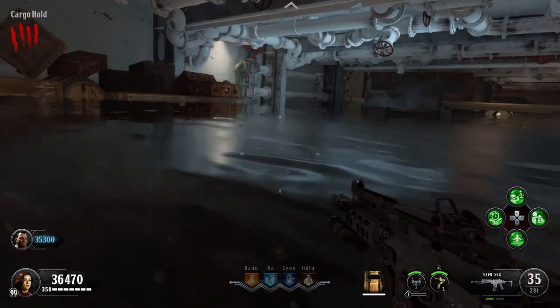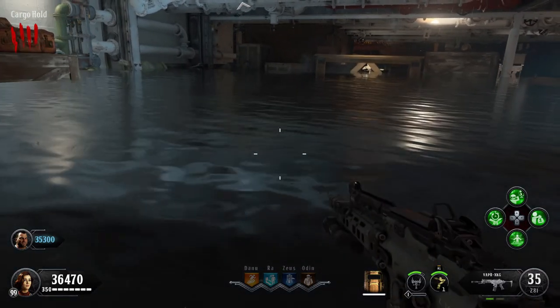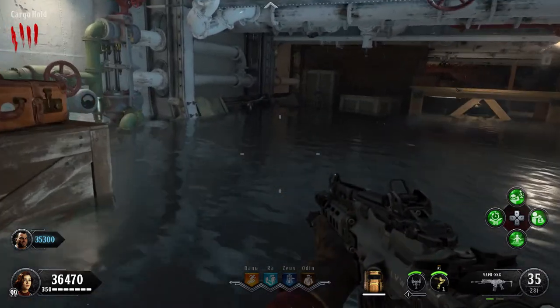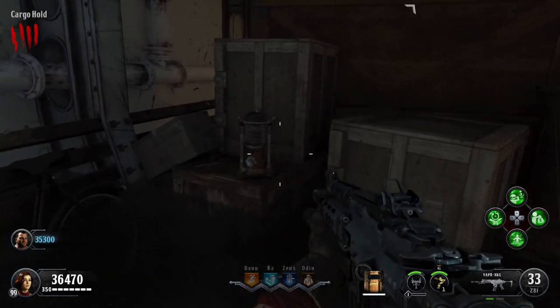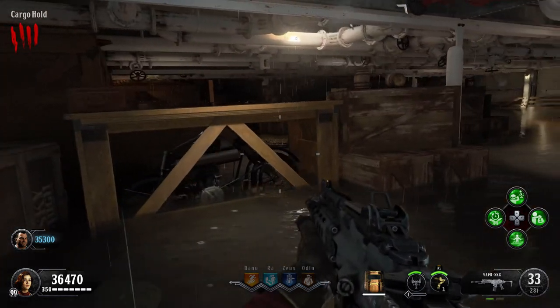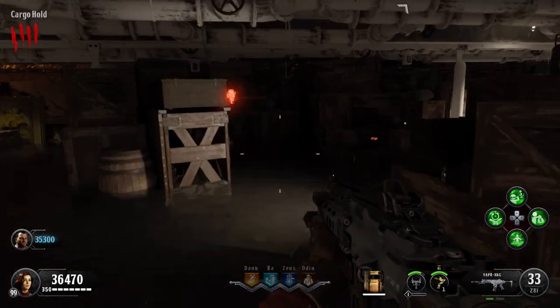The next place we need to go is the cargo hold. In this game you can see the water is still draining — it doesn't matter if the water is there or not. Typically you'll find the coil here on this crate. If it's not there, sometimes it will spawn over here on top of this crate.